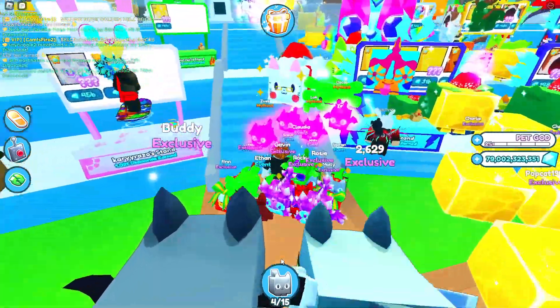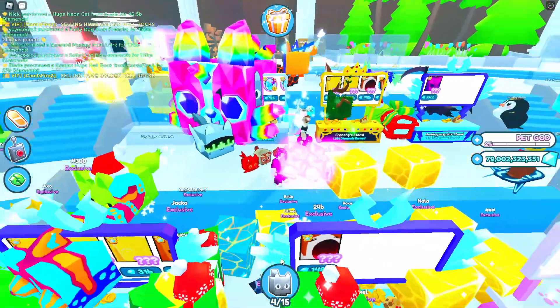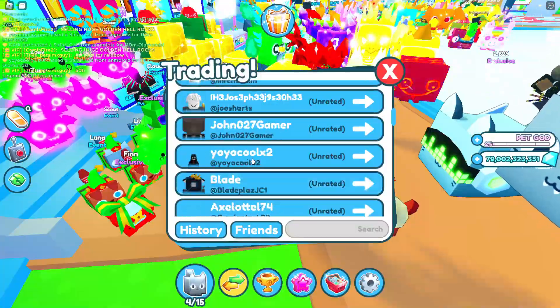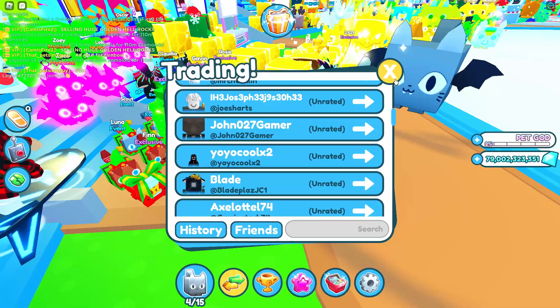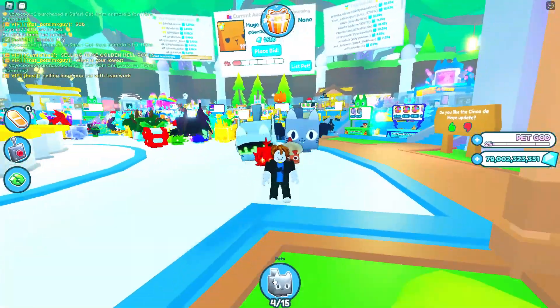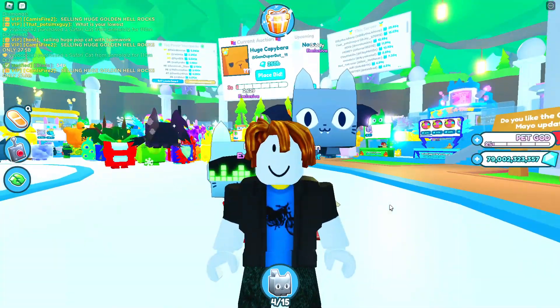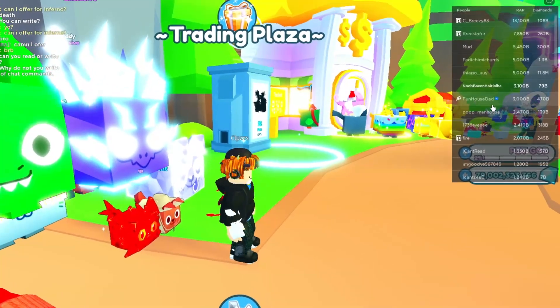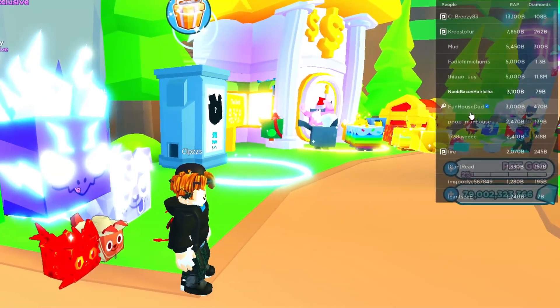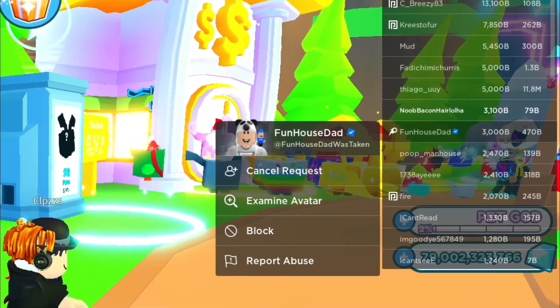In the next trading server, I got lucky again — somebody has a Titanic Mr. Corgi. I don't know how much he's selling it for, but we've got to find the player who owns it. But the Titanic pet had his trades blocked again. Even though I have a whole bunch of huge pets, a lot of exclusive pets, and 80 billion gems, it's still not enough for a Titanic pet. Now we got another trading plaza with a gaming creator — a partner of Big Games. Funhouse Dad — I don't know who this guy is, but let's send him a friend request.